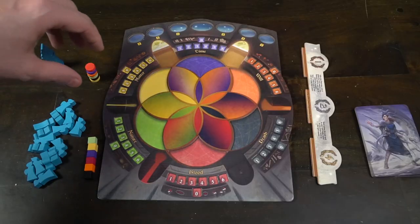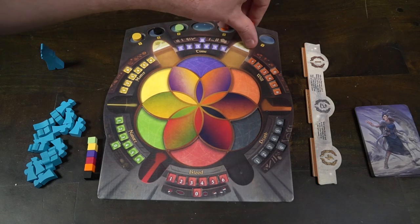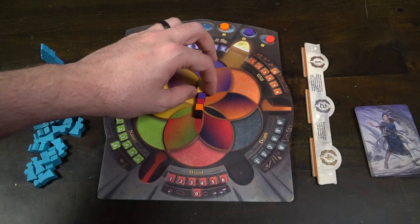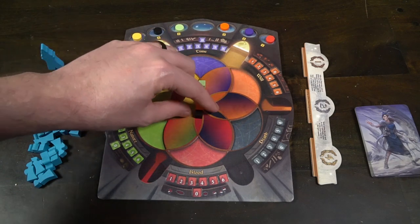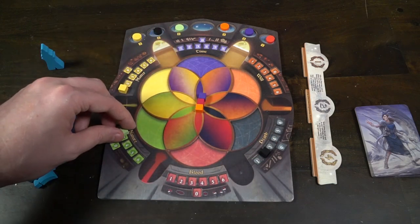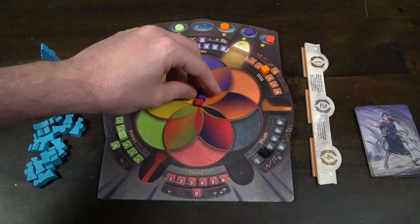Each player gets a player board and the six different aligned suns, placing them randomly in one of each of the six locations. There's a 3-2-1 on the top left and a 3-2-1 on the top right of your board — put a sun in each of those locations. Then, based on where the suns are stationed, place each of your cubes of the corresponding alignment type into the location based on the number. For example, place your black cube on three.